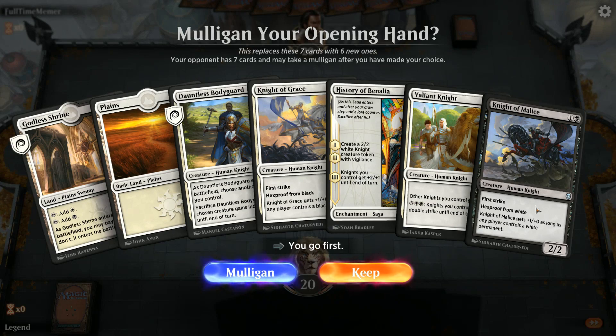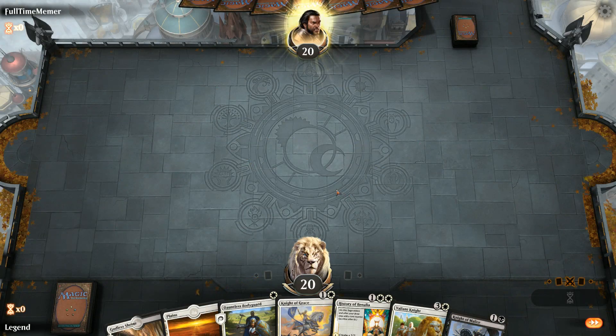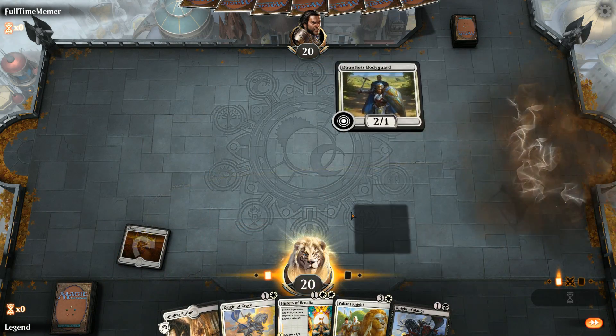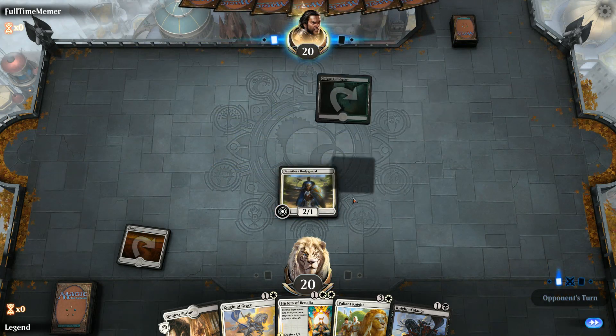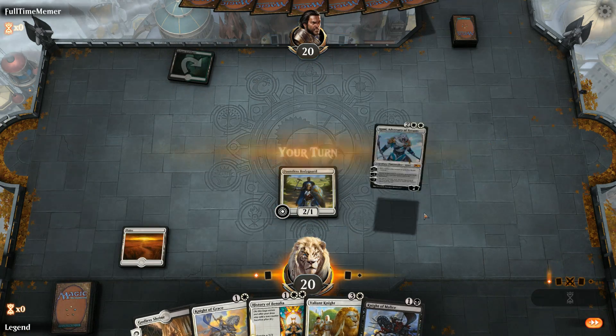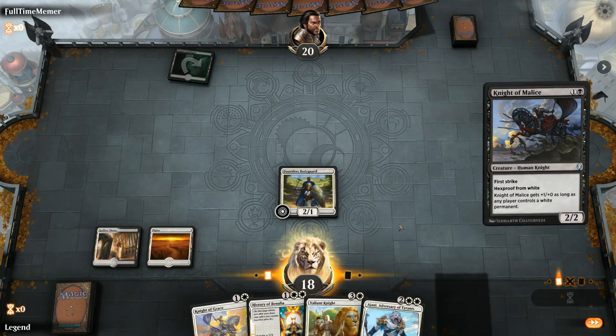Game one — we're on the play with a reasonable hand. We lead with turn-one Bodyguard. Opponent has Golgari Guildgate, so maybe a Golgari midrange deck. We take two damage from our land and play Knight of Malice.